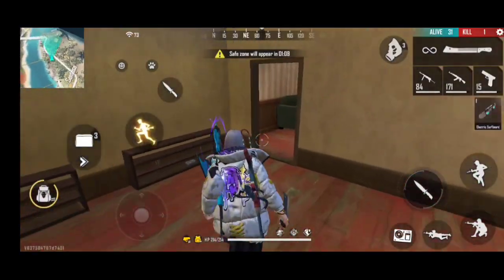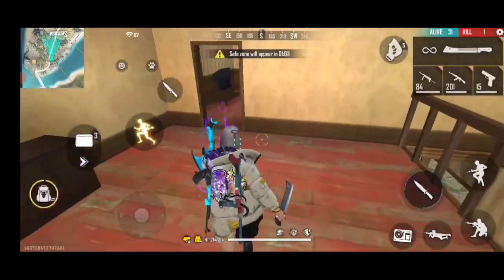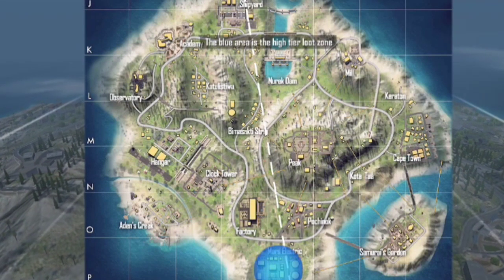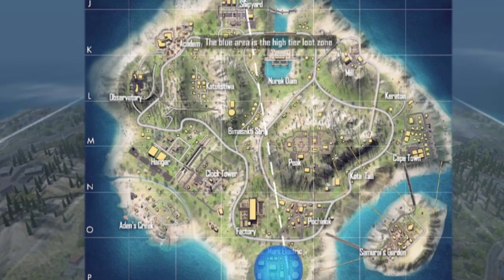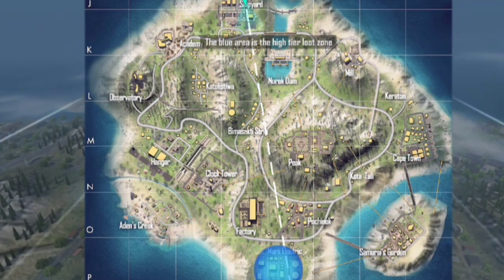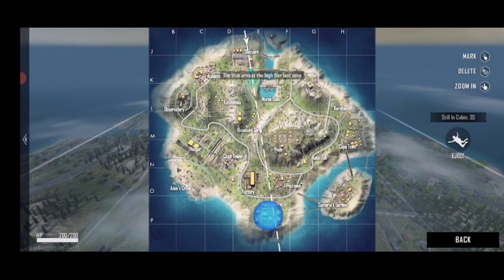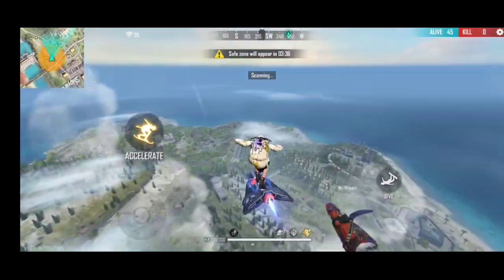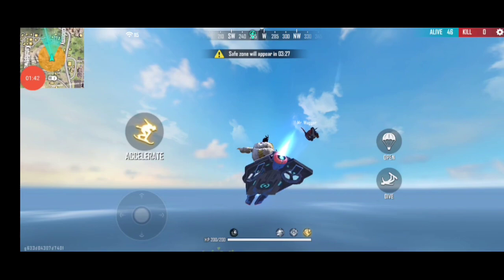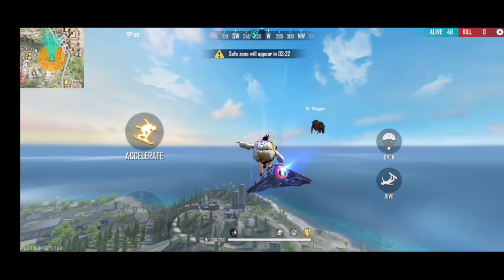Let's start with Rule Number 1 for Bermuda Remastered. When you land in the game, choose a location that is far from the center — border-side locations like the Observatory, Samurai Garden, the Mill, or Keratone. Choose a place where fewer other people will come.